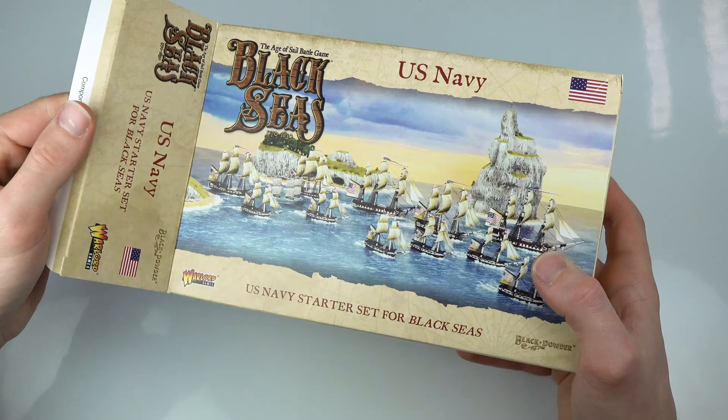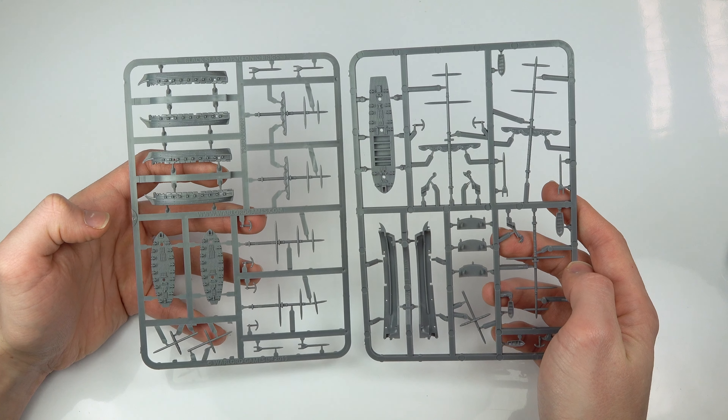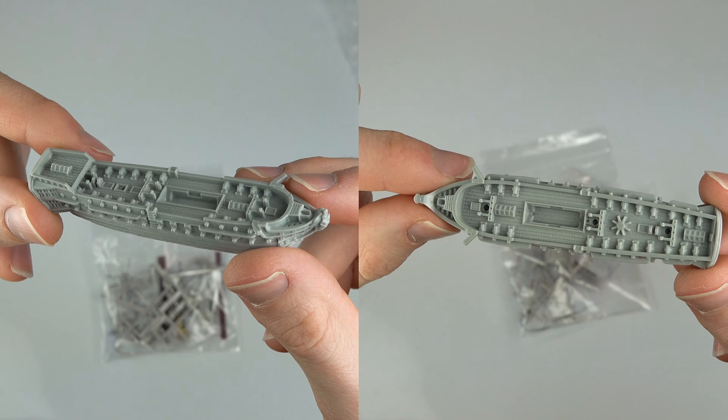Opening up the US Navy Starter Set, we have three identical plastic frigate frames and three plastic brig frames. However, it is the resin and metal parts which add more to this starter set.